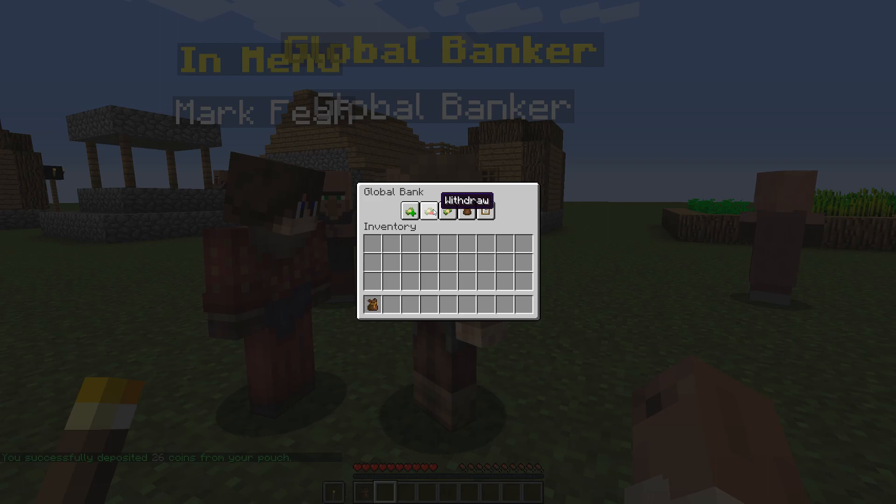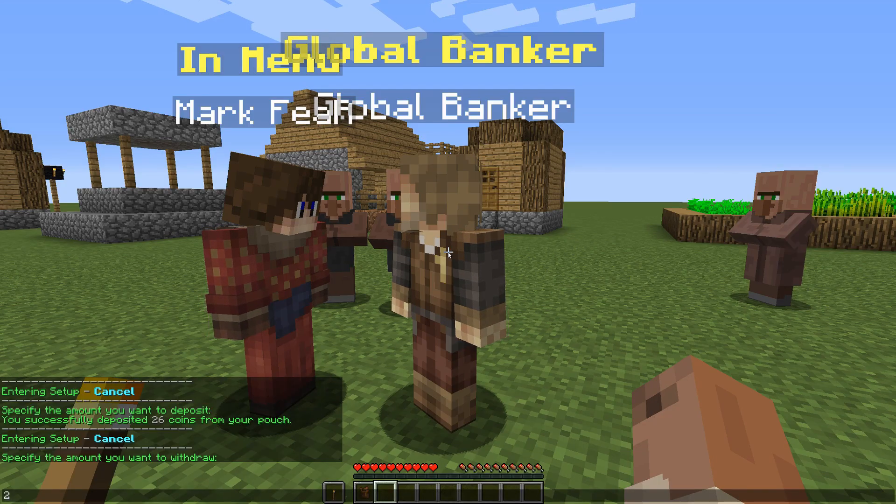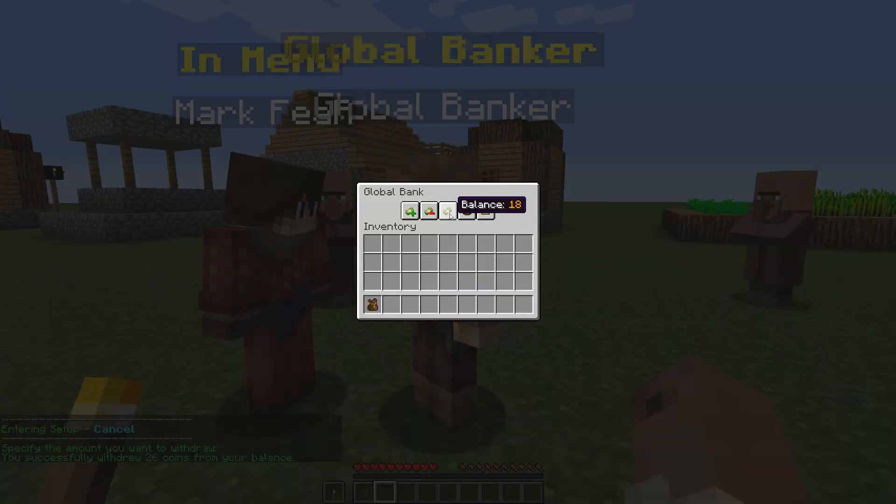Now if I want to withdraw the 26 coins back I can just type in withdraw and it'll put it back to my pouch. This is useful because the pouch has a maximum capacity, but with the global bank you can have as many coins as you want. You can check your balance here, which is 218 for now, but it will be different for you.